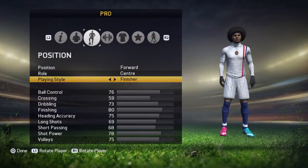The best position for a forward is Place Center, and then a Finisher. The reason I say Finisher is because of the five-star skill moves. If you're a Target Man, the heading accuracy and shot power are good, but the shooting isn't as good overall. Creator is more of a passing-style striker. In my opinion, Finisher is the best one to use.